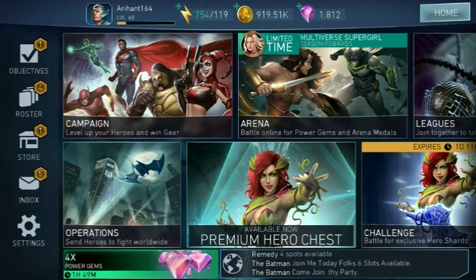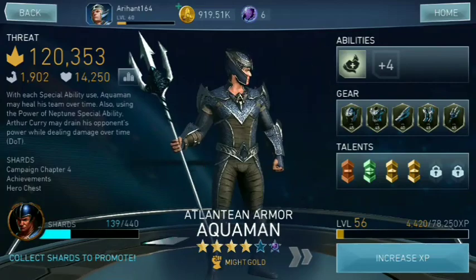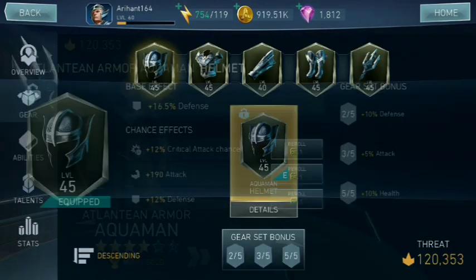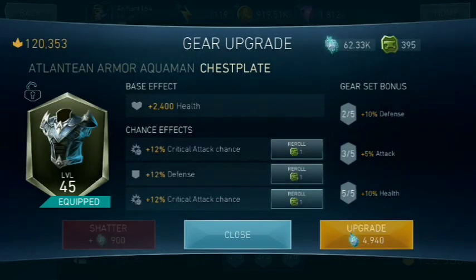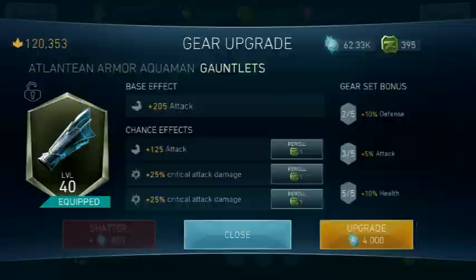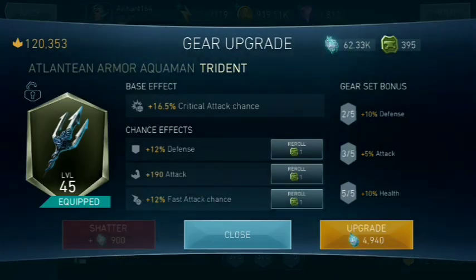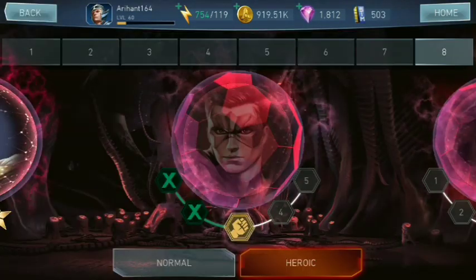First of all, what I would recommend is use fast attack chance on your heroes. You can get fast attack through the gear reforges right here. Also make sure to reforge for critical damage and critical attack chance. Fast attack chance will help you so that for one hit you actually hit for two.